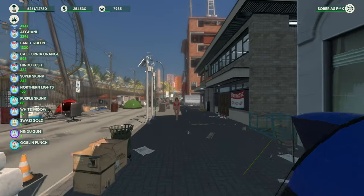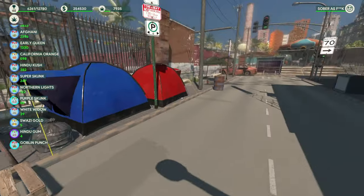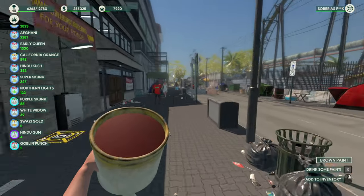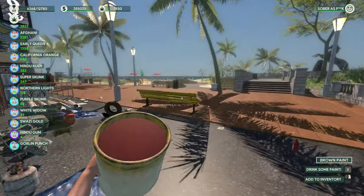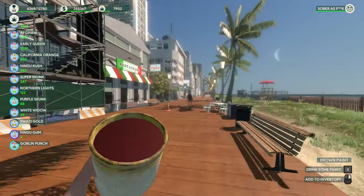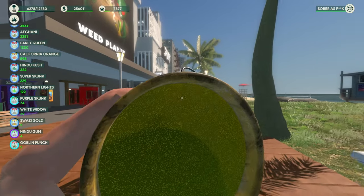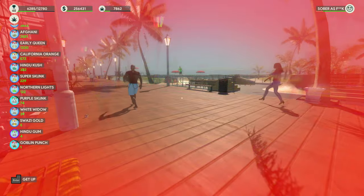There's a dude that sells paint who usually sits near the lab. He sells paint buckets and you can use them as a teleporter. Find any bench in the game - this one I have painted yellow - and later if you want to teleport there, bring the yellow paint, drink it (it will hurt you a little bit), and it spawns you over at that bench. Pretty cool if you want to teleport to certain places.